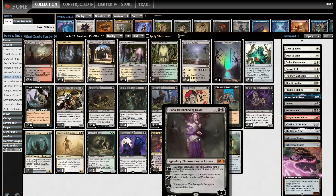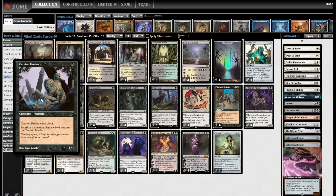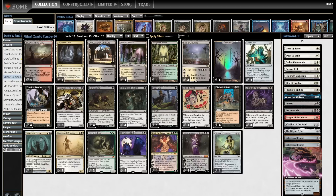The combo here is Liliana, Untouched by Death — a Planeswalker who cares about zombies. Plus one: mill three, if at least one zombie card is milled, each opponent loses two life, you gain two life. Minus two: target creature gets minus X till end of turn where X equals your zombies. And minus three: you may cast zombies from your graveyard this turn. Importantly, she comes in with four loyalty, so she can immediately minus three. That's the combo because Shambling Ghast — a zombie — when it dies, you can give a creature minus one or make a treasure. That treasure taps for one black, which is the cost of Shambling Ghast. If you can play zombies from your graveyard this turn, that treasure can pay for this zombie as many times as it needs to. With Carrion Feeder as a sac outlet, that is infinite zombies dying and entering the battlefield — going off with Champion of the Perished, Blood Artist, Undead Augur, Wayward Servant, and Headless Rider.